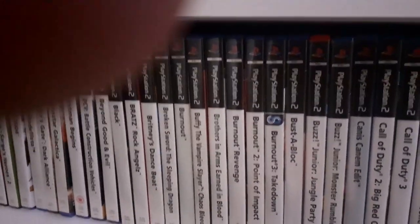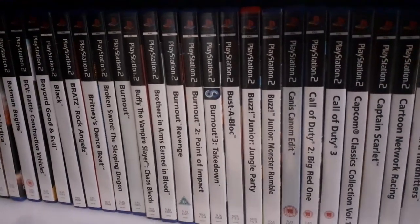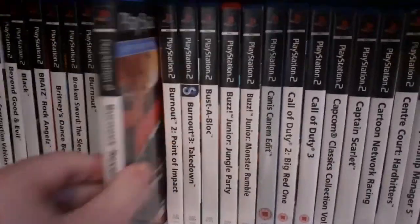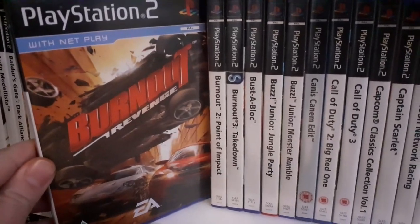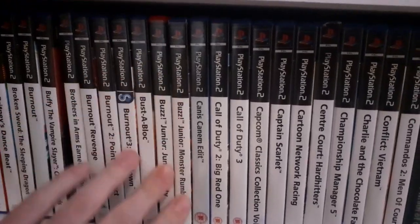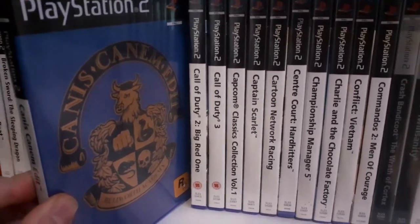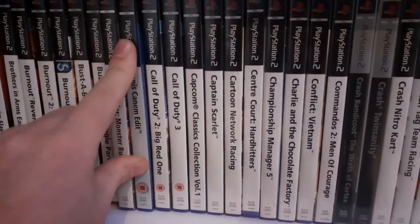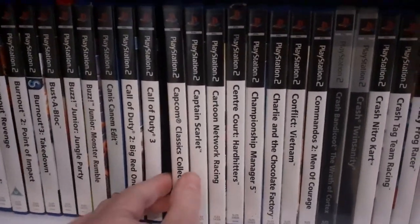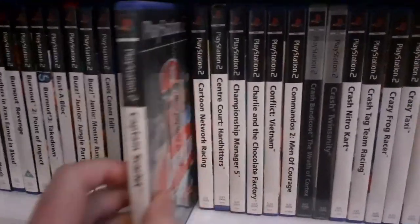Moving along, you can see Buffy the Vampire Slayer, Britney's Dance Beat — that's a random one. Then we hit the Burnouts — Burnout Revenge, which I played quite a bit, really good game. Most of these are from car boots, pretty much all of them. We've got Canis Canem Edit, which is obviously Bully, which we've also got on the 360. We've got some of the first Call of Duties here, and the Capcom Classics Collection.